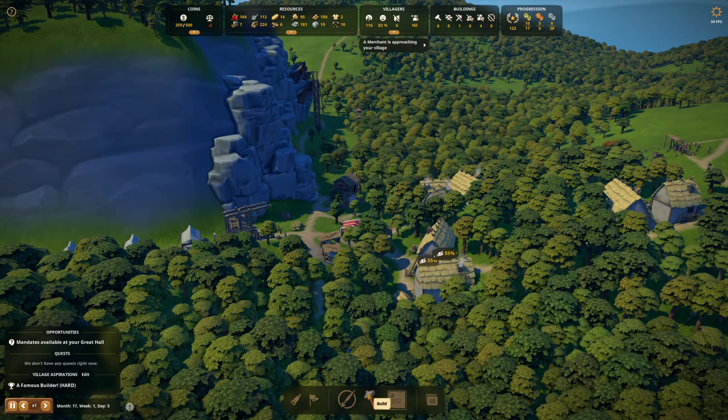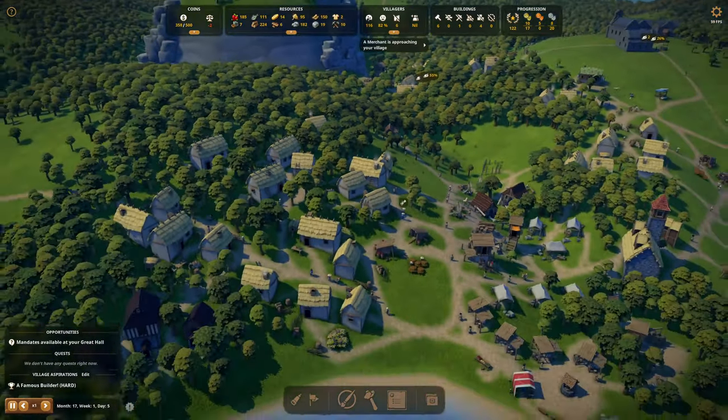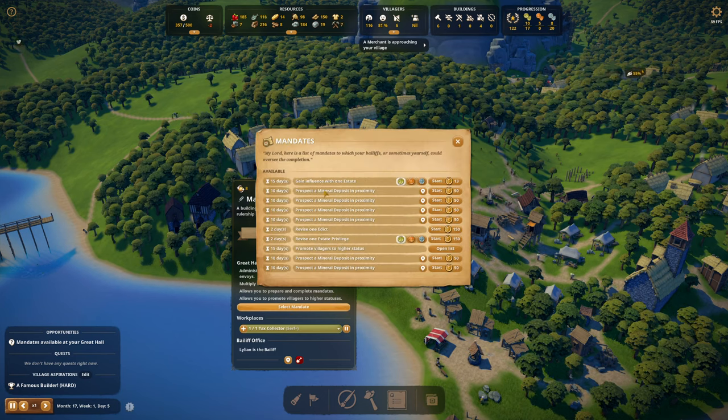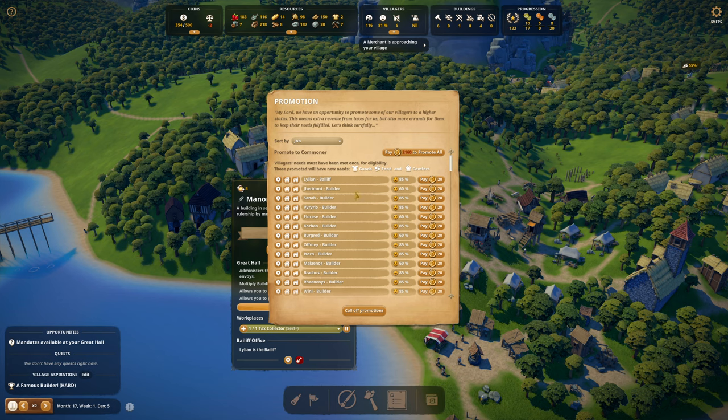Let's do a mandate — let's promote people. Promote villagers — 15 days. Opening the list: Lillian, who let me down last time, you're only 85% happy. I'm sorry, you're mad about taxes. I need to work on taxes. I'm going to pay 20 bucks to promote you to a commoner. How much money do I have? 334? I'm not making clothes — wait, I am making clothes, I'm just not selling them.